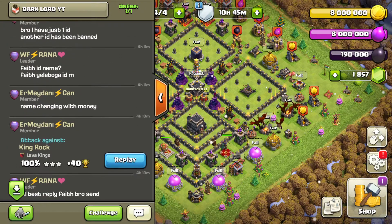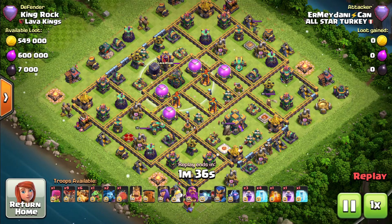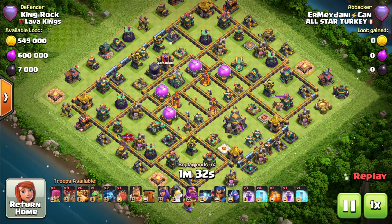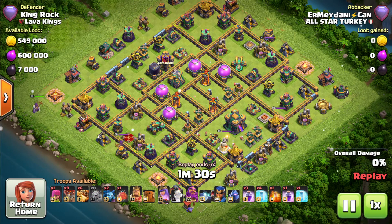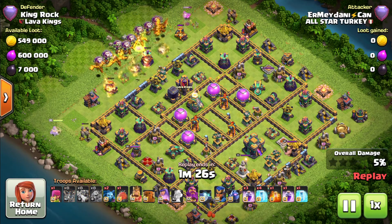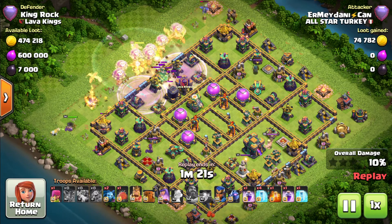It is another box base — Lava King's Rock — and it is a different kind of box base. Is he going to start from the clan castle and eagle artillery side? I feel it is going to be the same approach as earlier. Queen setting up the funnel on one side along with the king on the other side, two rage spells, warden's ability used.